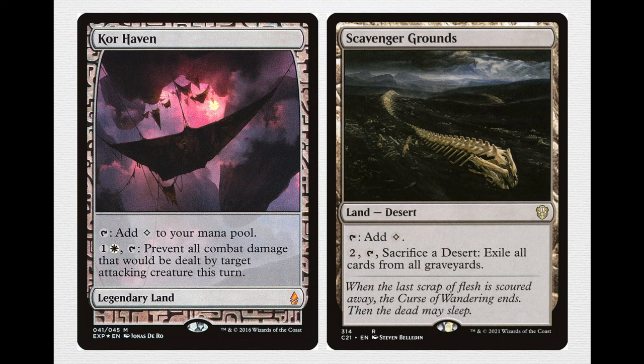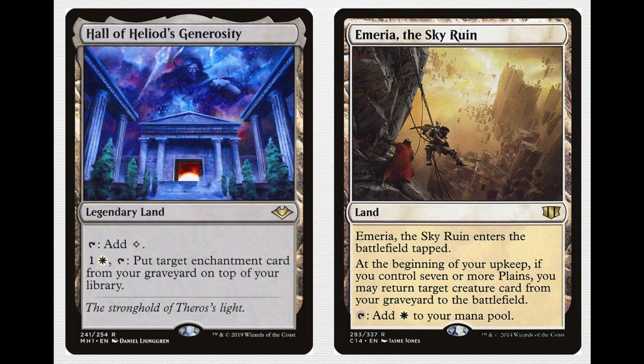There's also Scavenger Grounds as a piece of graveyard hate. This deck doesn't have a lot to interact with the graveyard, but Scavenger Grounds and Expedition Map let you answer graveyard decks without sacrificing a non-land slot. You can pay 2, tap, and sacrifice Scavenger Grounds — it is a desert, so you sac it to itself — to exile all cards from all graveyards. There's also Hall of Heliod's Generosity — a legendary land that taps for colorless. You can pay 1 and a white to tap it to put target enchantment card from your graveyard on top of your library. It's a pretty big cost, but in a pinch it can get you back a key enchantment to answer a threat or put a win condition back on top for a second chance.